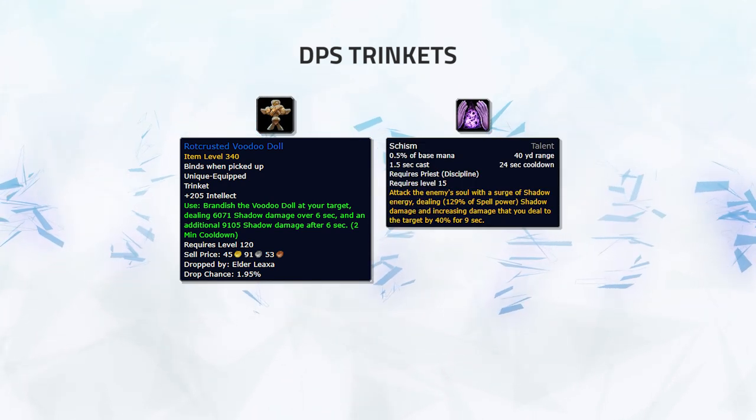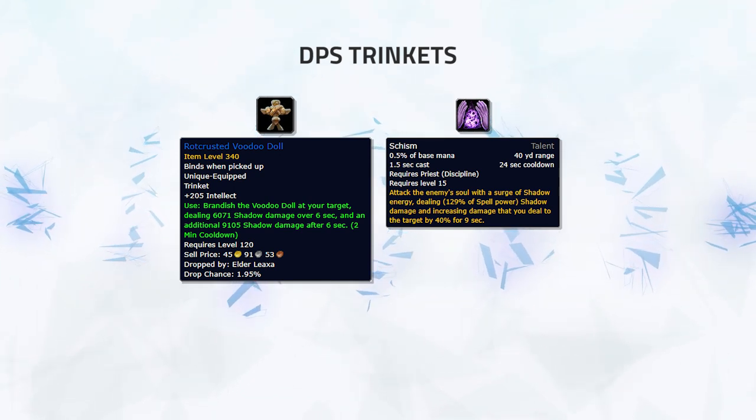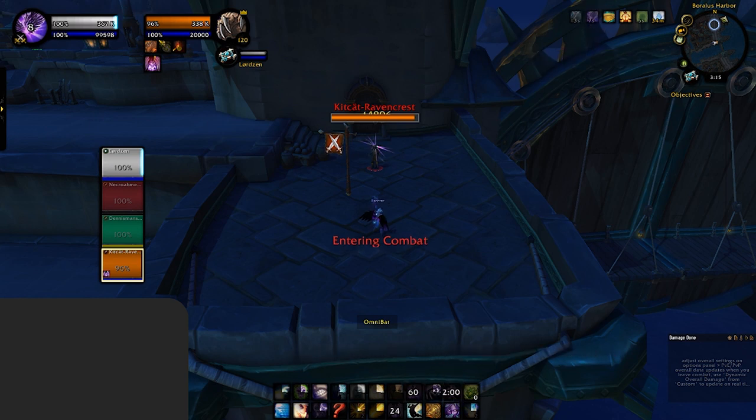It's also incredibly strong for Disc Priest due to it being affected by Schism, making it deal absurd damage. Here we see the Voodoo Doll trinket by itself with no extra damage, chunking a Druid's HP by 20% alone. Now here is the Voodoo Doll trinket in conjunction with Schism and Dark Archangel, which doubles the amount of damage it does in comparison to just using the trinket alone.